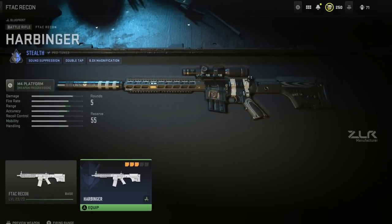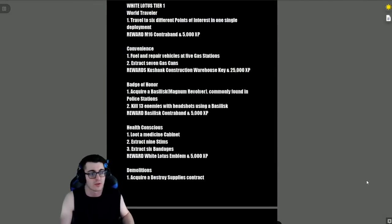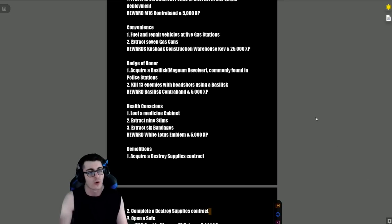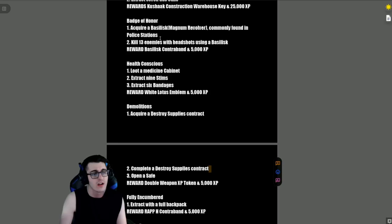Moving on to White Lotus Tier 1: 'World Traveler' — travel to six different points of interest in one single deployment, reward is the M16 contraband and 5,000 XP. 'Convenience' — fuel and repair vehicles at five different gas stations and extract seven gas cans, reward is the Kushake Construction Warehouse Key and 25,000 XP.